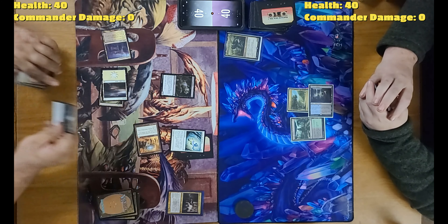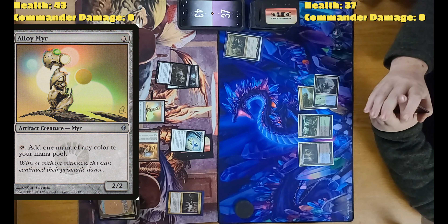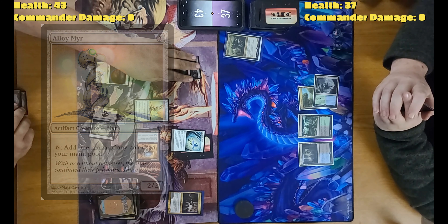Untap, upkeep, draw. Lumbering Falls enters tapped. Your turn. Untap, upkeep, draw. Lumbering Falls — turn it as a swamp. Play Alloy Myr — it's a 2/2, I can tap it for one mana of any color. Swing for three. I will pass.